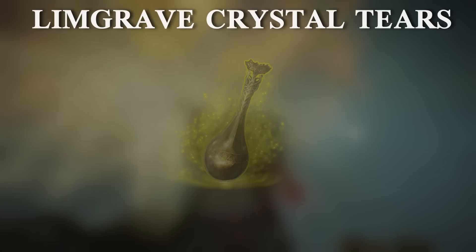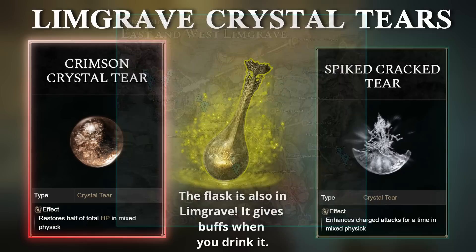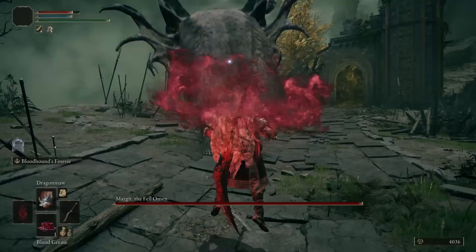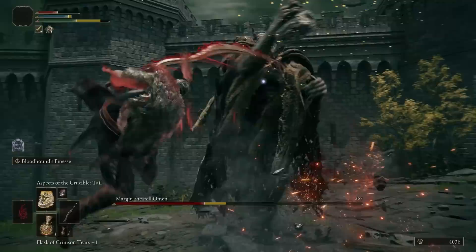For the Flask of Wondrous Physic we have the luxury choice of three different crystal tears in Limgrave. I personally would pick these two: one restores our HP, which is definitely helpful since we don't get a lot of golden seeds or sacred tears in Limgrave only, and the other crystal tear makes our charged attacks hit harder. The Bloodhound Fang has nice charged attacks so I'll definitely take it. And now the build is complete — we have everything covered and we have a very legitimate build right here.